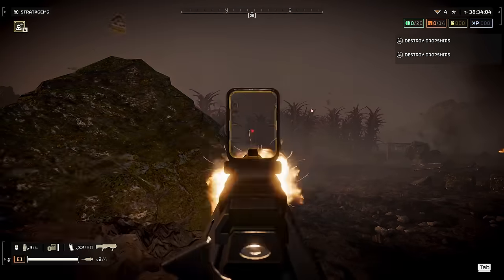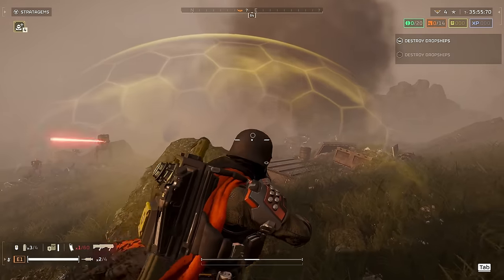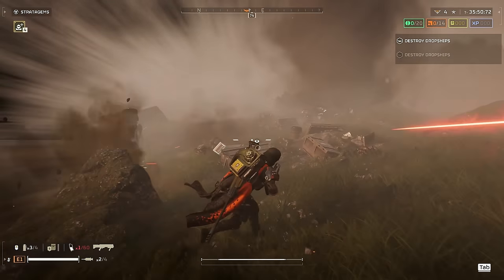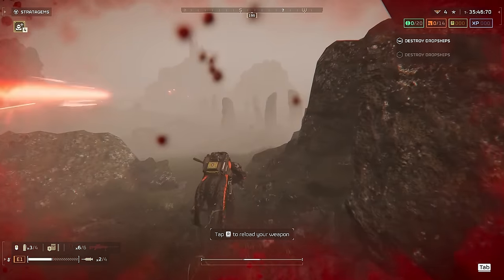Secondly, at the right distance, one or two shots to the face can actually take them down — and that is what you need to do, because the pellets lack stopping power to take them down any other way. Body shots can absolutely stagger-lock Devastators, but not much more than that.